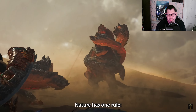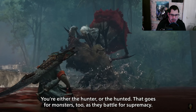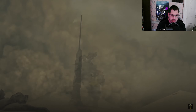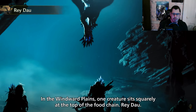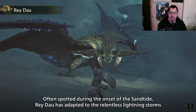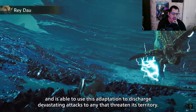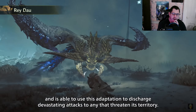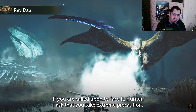Nature has one rule — you're either the hunter or the hunted, and that goes for monsters too as they battle for supremacy. In the Windward Plains, one creature sits squarely at the top of the food chain. At the onset of the sand tide, Rey Dau has adapted to the relentless lightning storms and is able to discharge devastating attacks against any that threaten its territory. He looks so sick — I wonder what his armor is going to look like. Please take extreme precaution.